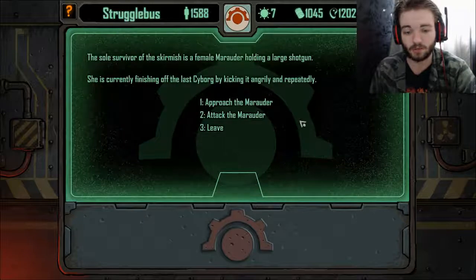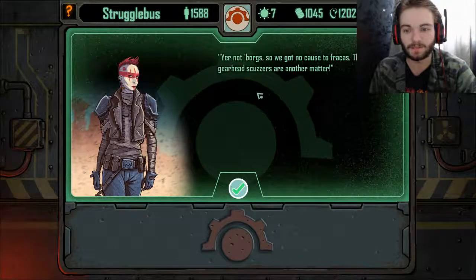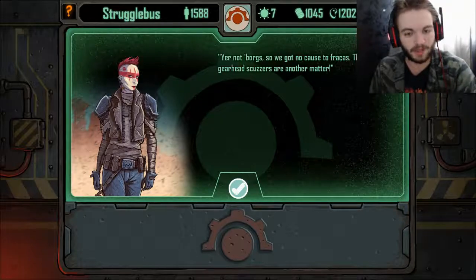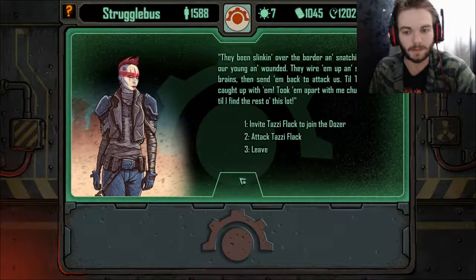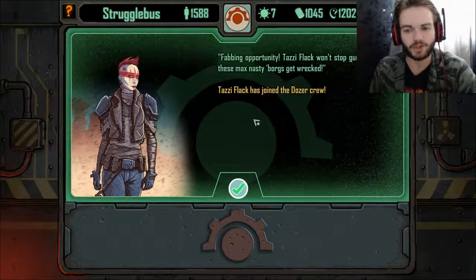We've come across the ruins of a battle site. There's a sole survivor — a female marauder holding a large shotgun. I think it's worth approaching her and seeing if she'll join us. And because we're not cyborgs there's no fight here — I'm guessing if you were playing as a cyborg she would have attacked. There's definitely different things that happen if you pick a different starting race. So Tazzy Flack is going to be one of our crew now.